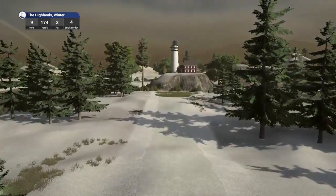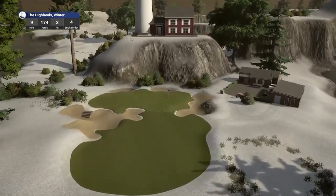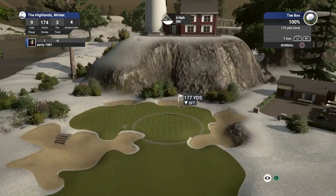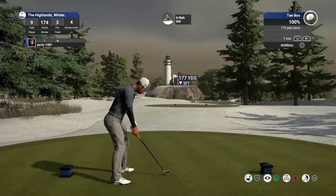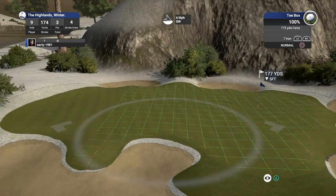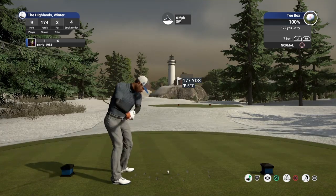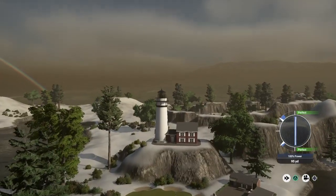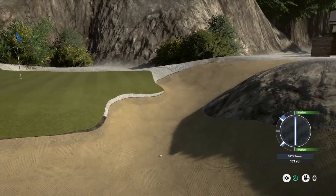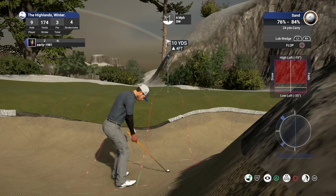Hole number nine, par three, playing 174 yards, stroke index four. There's one of the lighthouses that should be in this course, perched high, with a few added extra buildings there as well. It's been such a long time since I've played the original Highlands — but please correct me on any mistakes. Just going to loft up the seven iron, certainly want to land this left of the pin. Look at the contours there — this should turn towards the pin beautifully. It's a great strike, there it's turning — this could be beautiful. Oh wow, I pushed it slightly — that slight push combined with the wind. This is a nasty bunker shot — ten yards up, four feet. Just need to touch this. I'll take that all day long — a Phil Mickelson shot. And it is going to leave us a makeable eight-foot putt.